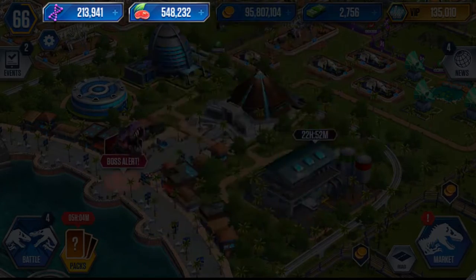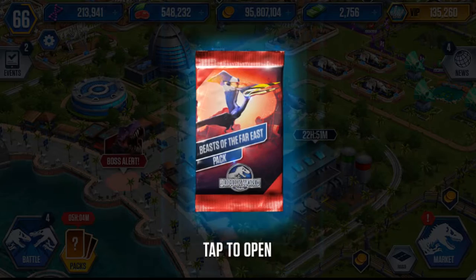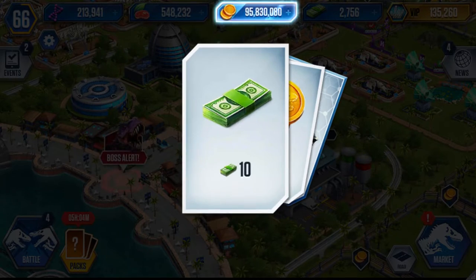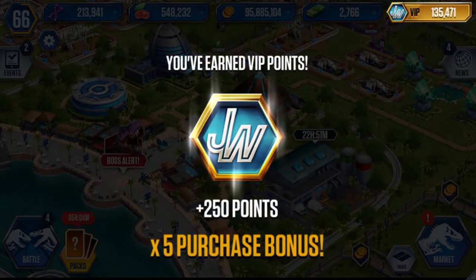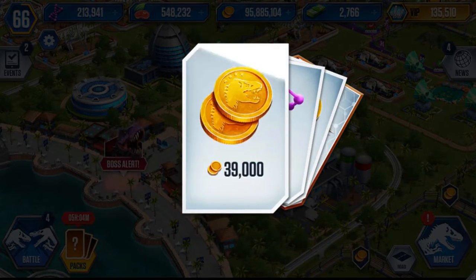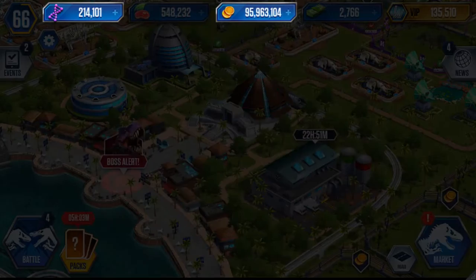Eight packs and we've got four commons and four rares — these packs are looking like a waste of money. Pack nine: another common, 80k food, 10 dino bucks, and a Giganotosaurus. Nine packs: five commons and four rares. Tenth and final pack: another rare — 80k food, 80k coins, 160 DNA, and a Dsungaripterosaurus.